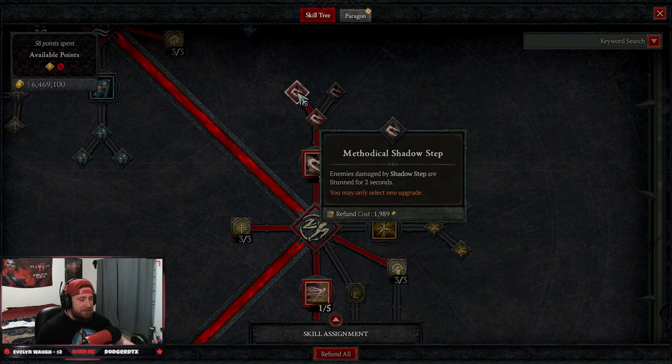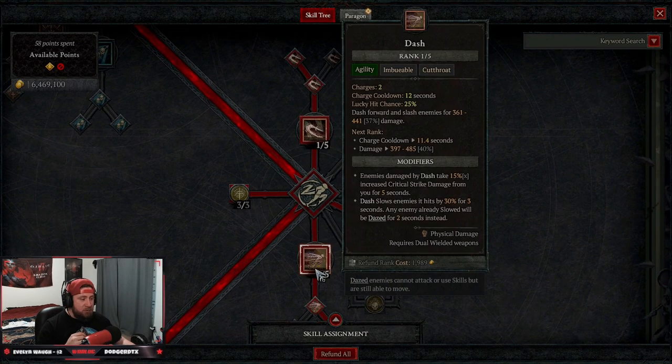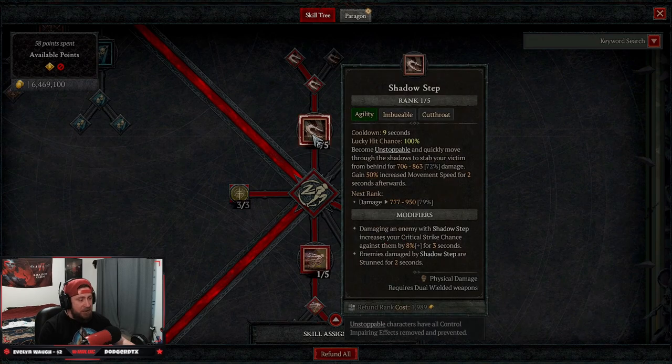Three points into Concussive because our Poison Trap will knock enemies down. Then Shadow Step into Methodical Shadow Step to stun when we get away. This build works great for hardcore — if you have a choice between Dash and Shadow Step, always take Shadow Step. This is our get-out-of-jail-free card against crowd control for Unstoppable.